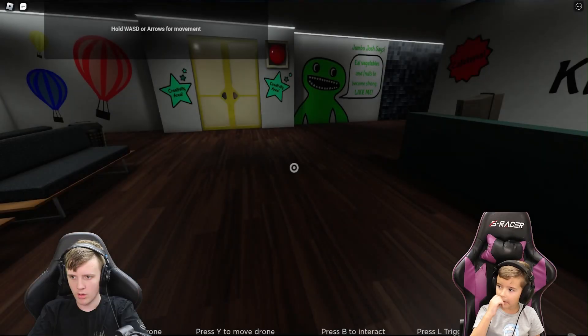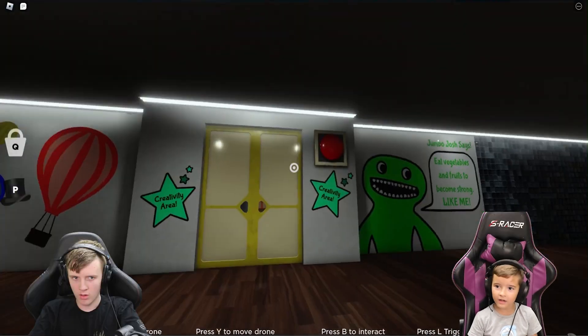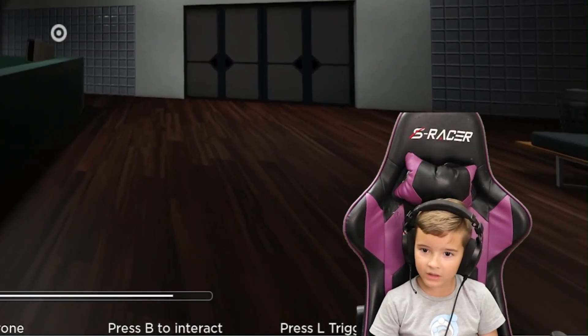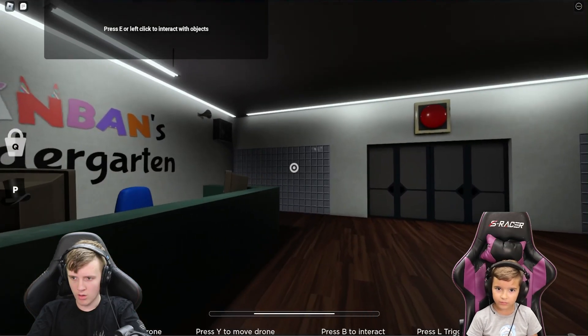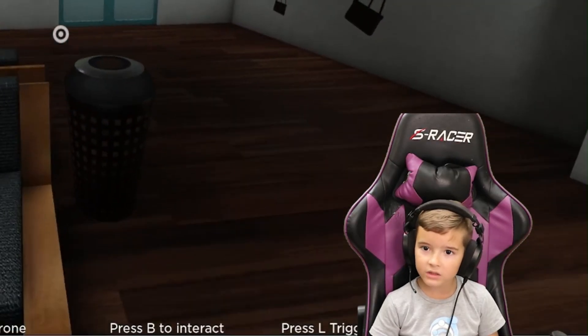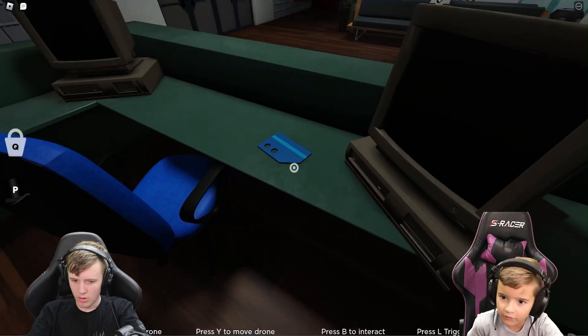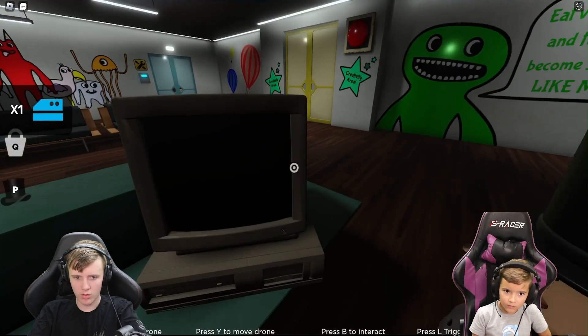Are you ready? Yes. I'm coming in now. What are you? Oh, there you are, buddy. We're probably gonna get a drone. Let's eat — interact with objects. Anything over here? Ooh, keycard, keycard! Wow. The keycard over here. Keycard.